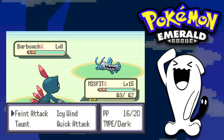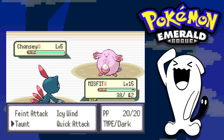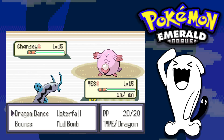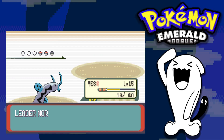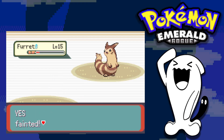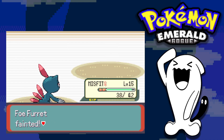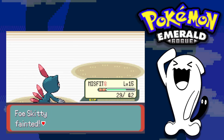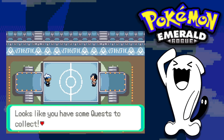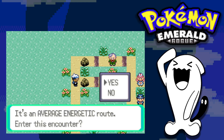Luckily we got Norman, so we're saved from losing early. He leads with his Chansey as I lead with Barboach. I go for Dragon Dance twice to boost my stats, then use Waterfall to take down the Chansey. Out comes the Furret, but it takes me down with a couple of Fury Swipes — I lose my Barboach. Nevertheless, Sneasel comes out to finish the Furret, and the last Pokemon, Skitty, goes down in two hits, getting us our first gym badge.